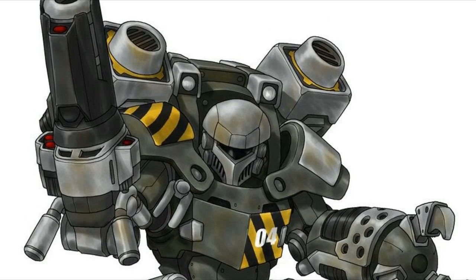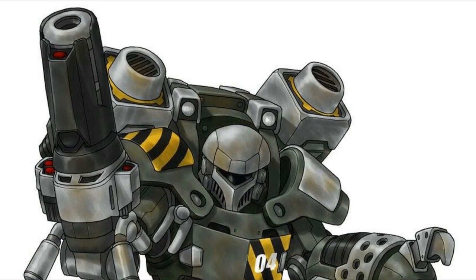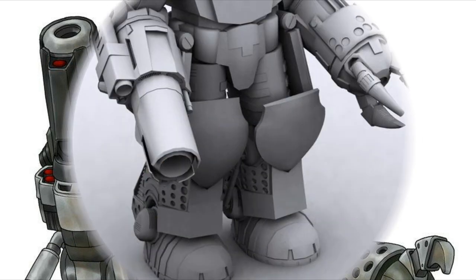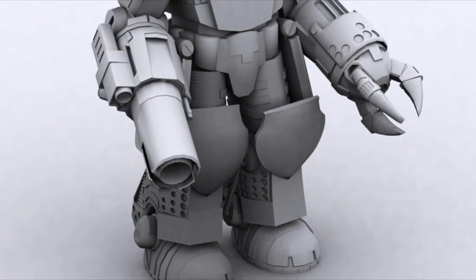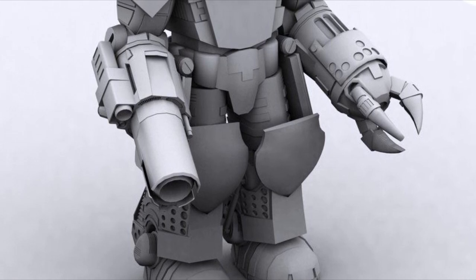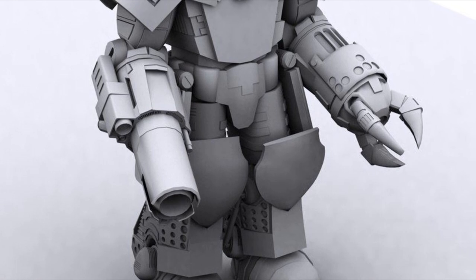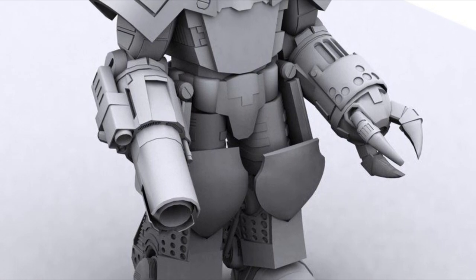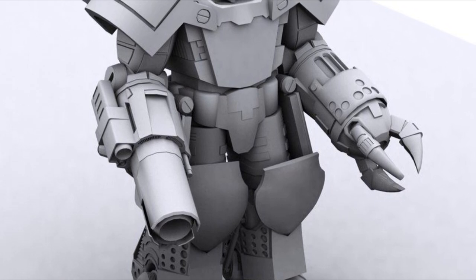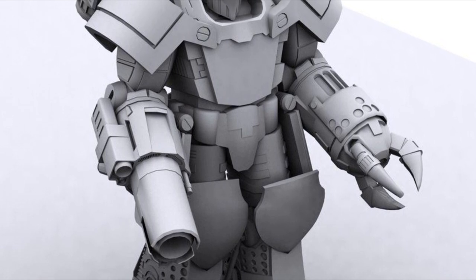Most importantly, the suit features an integral SRM-2 launcher, carried on a detachable mounting. Safety mechanisms prevent the Longinus from engaging the jump jets while the launcher is still attached, but once it is jettisoned, it can make leaps of up to 90 meters at a time. Jettisoning the launcher is also required in order to make anti-mech attacks. Finally, the launcher carries only one round of missiles, due to the additional safety mechanisms taking up all the space. If you're asking me, that's way too much effort for just a couple of SRMs. Maybe invest in more armor.